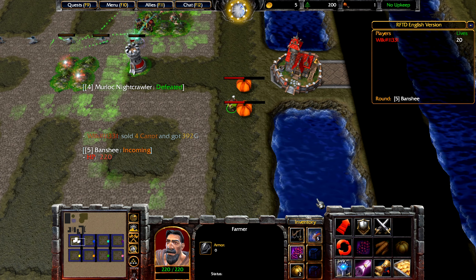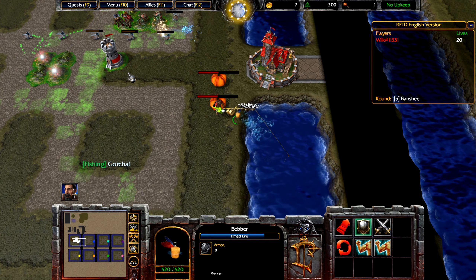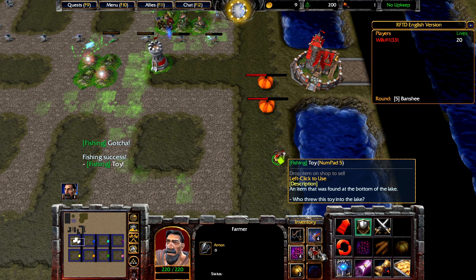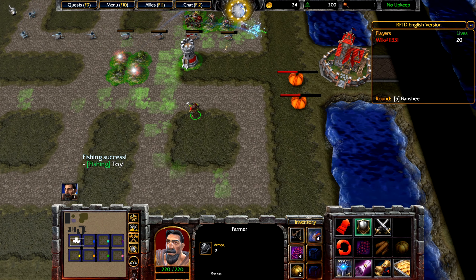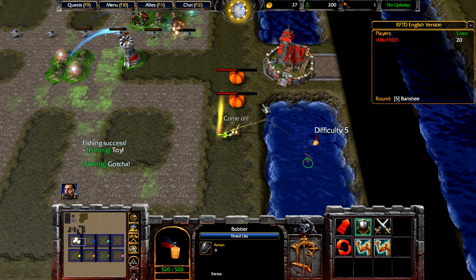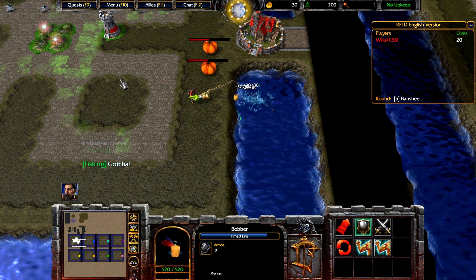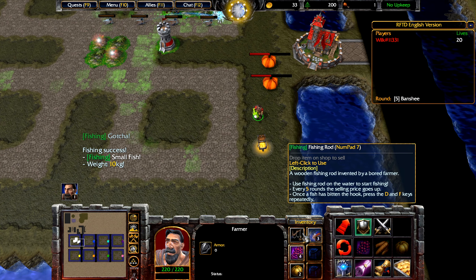As I said, you will get a bait every round until the 15th round, and afterwards there will be no more baits — though you will still receive lumber. Essentially, this is another minigame. I like to use the baits as soon as I get them. You don't have to sell them straight away, because every fifth round you will not only receive an upgrade — which we'll talk about in a second — but also fishing prices will increase.